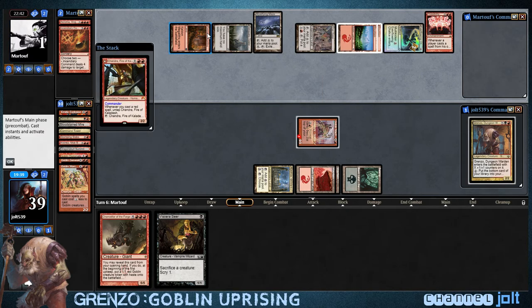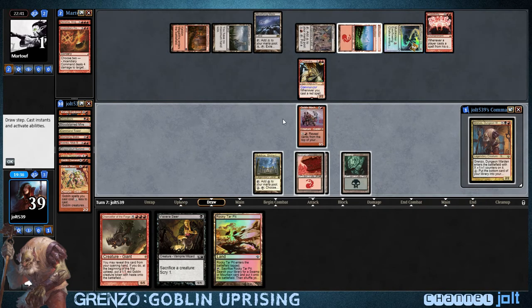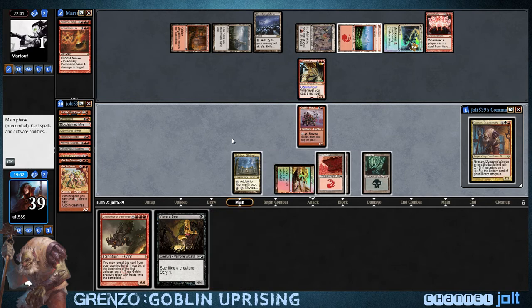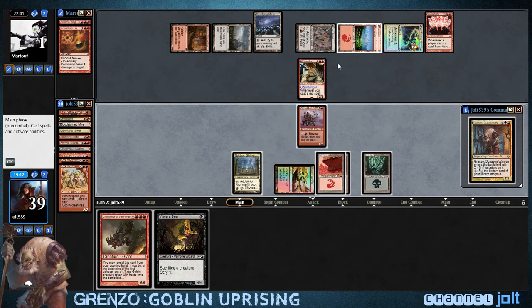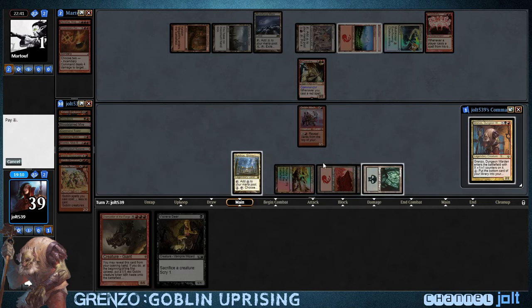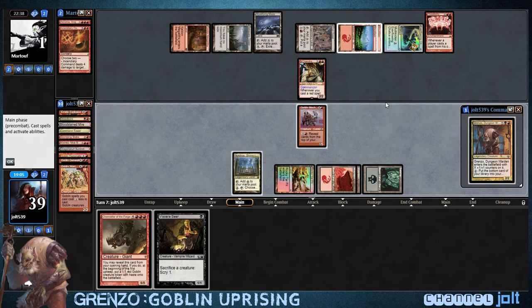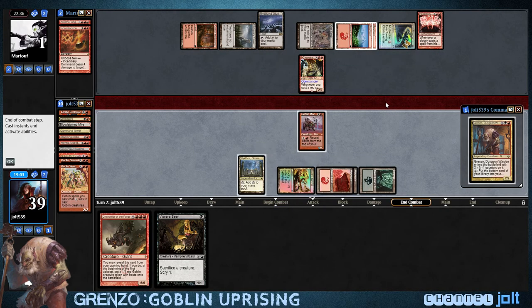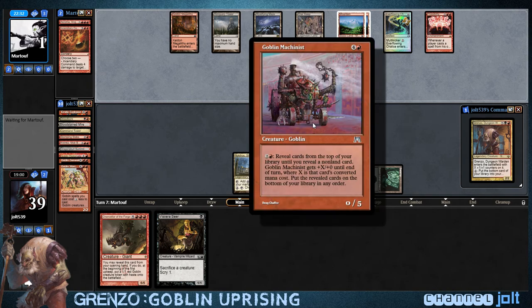Goblin Grenade off the top would be so beautiful. Let's pray to the magic gods for a Goblin Grenade — nope, that is far from it. So we'll play that and get Grenzo down for two. I do want to get Goblin Machinist — let's Goblin Machinist right now. Oh, I should have tapped for Viscera Seer.